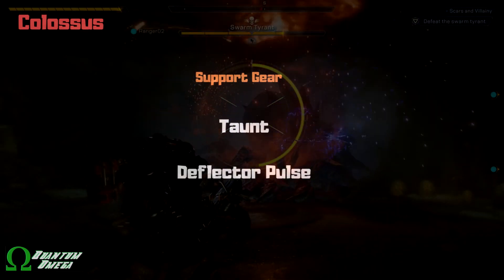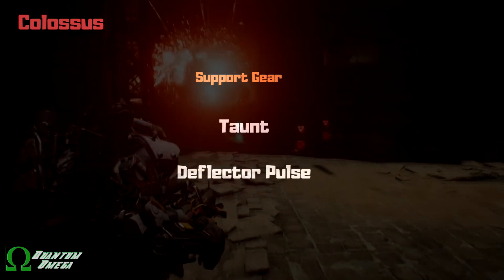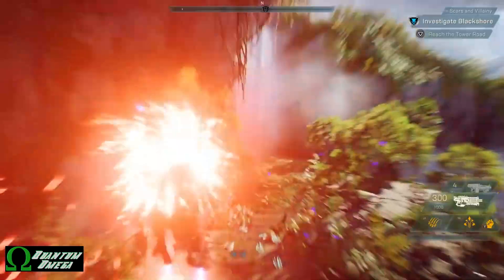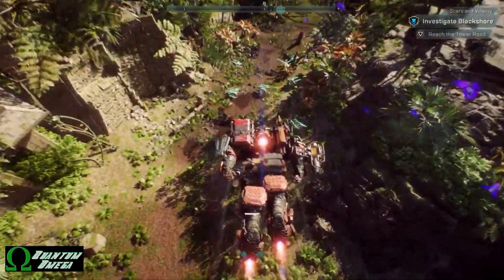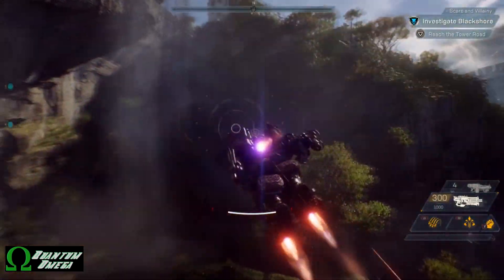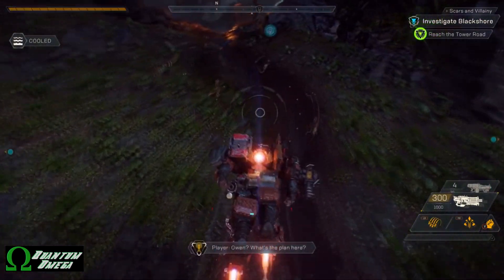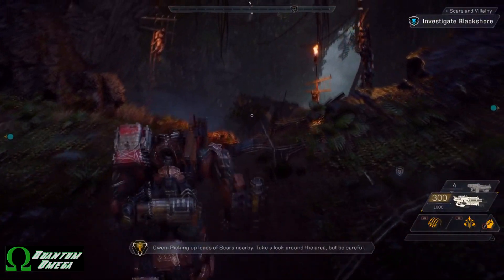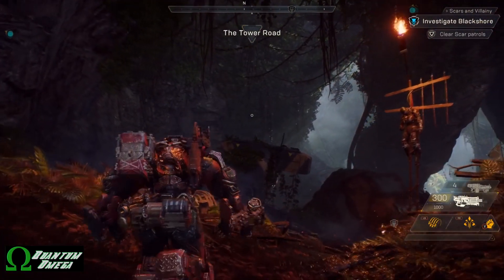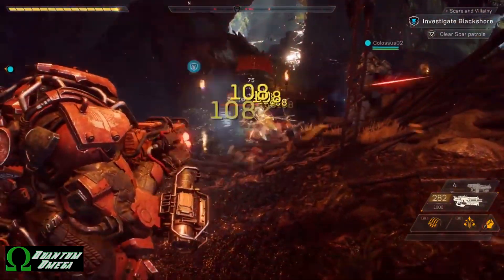Rounding off the gear slots is support gear, which for the Colossus is either taunt or deflector pulse. Taunt generates aggro on nearby enemies and directs them to attack you — just like in RPGs such as Dragon Age or most MMOs — great for tanking and keeping heat off lighter javelins like the Interceptor or Storm. The deflector pulse is a damage resistance buff for all nearby allies, essentially a damage shield.